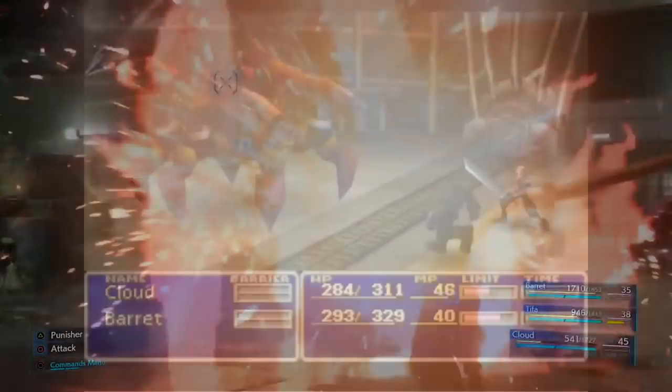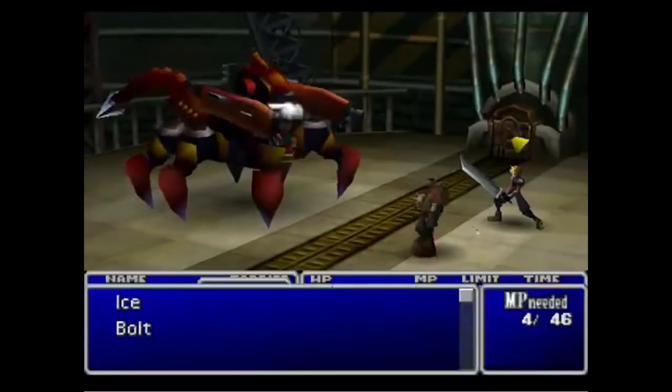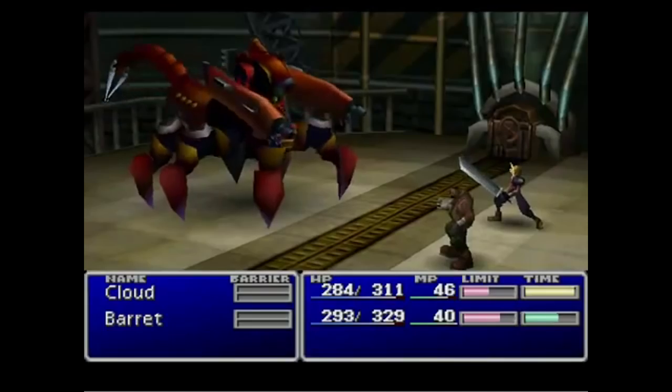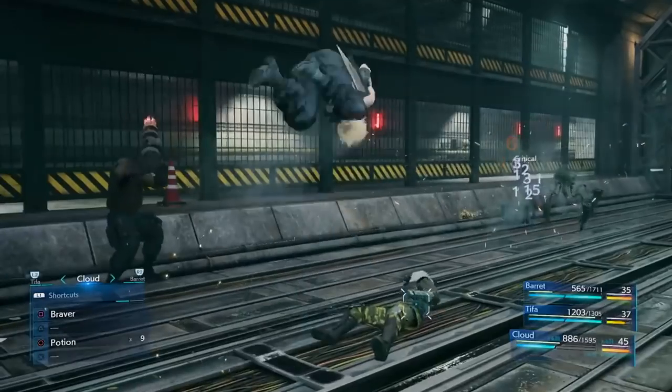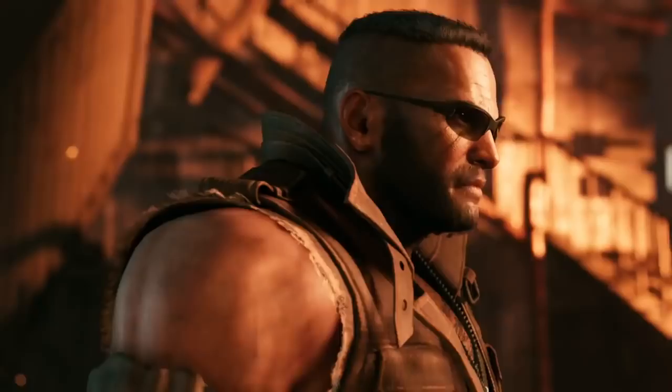Each character had different combat styles in the original, and the remake will be no different. Cloud is the up-close and personal brawler, while Barret would be the long-range attacker, preferring to stay at a distance. It's also possible that he'll have a distinct advantage against flying enemies, much like Wakka from Final Fantasy X.